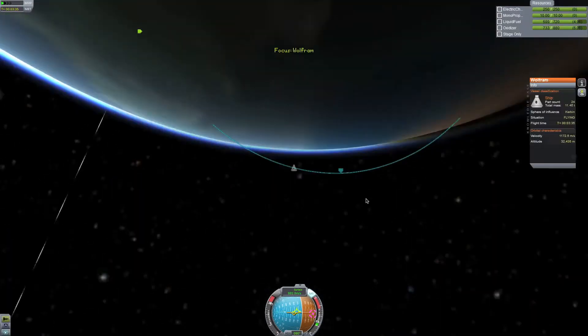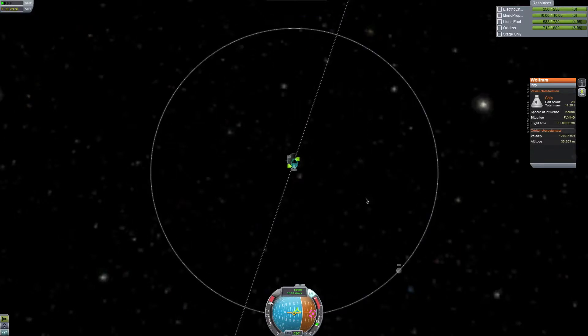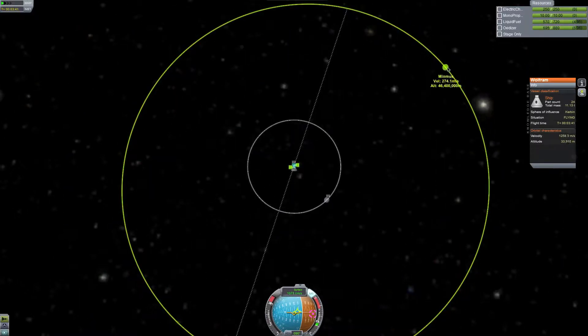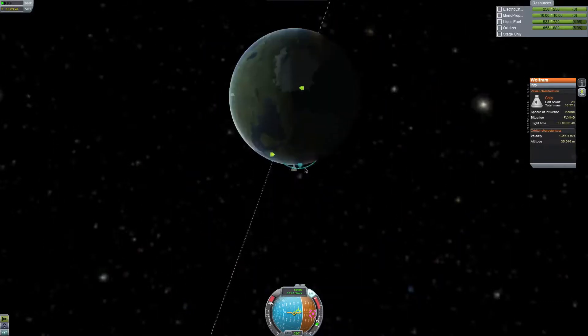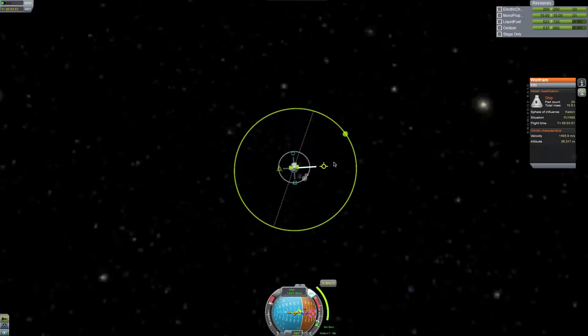So, Minmus — how do we want to get to Minmus? Could I just go straight and get through it? Probably not, because it usually goes around about half by the time I would get out there. Let me show what would happen.